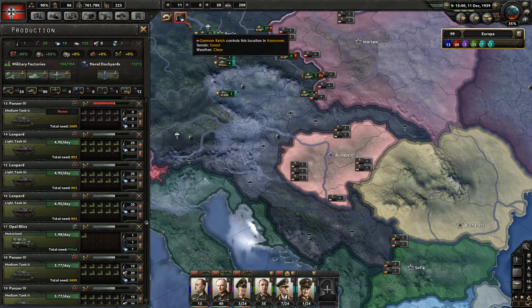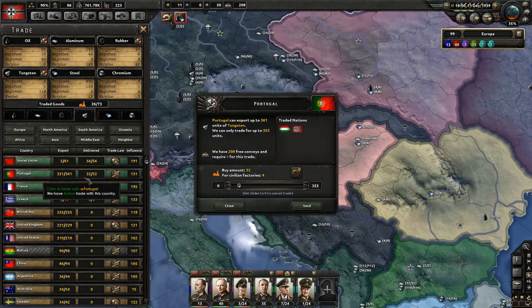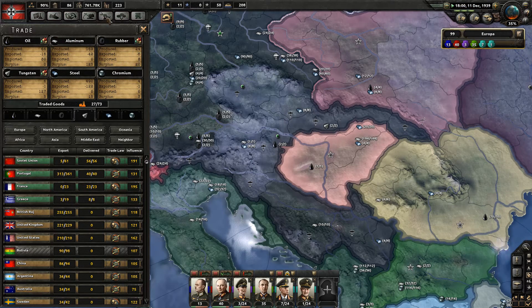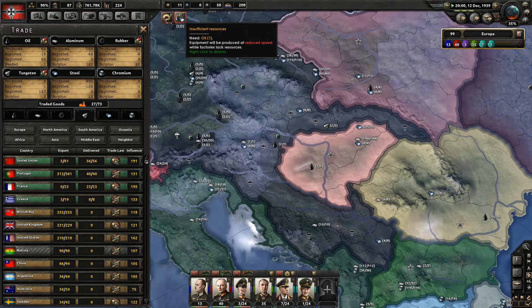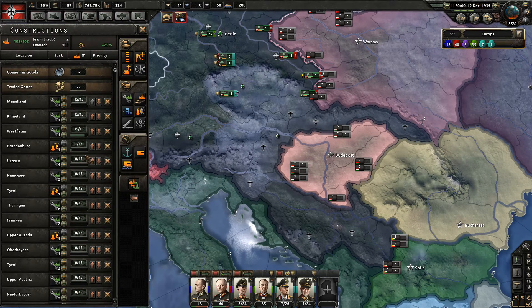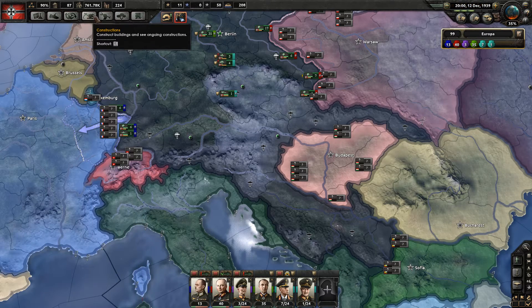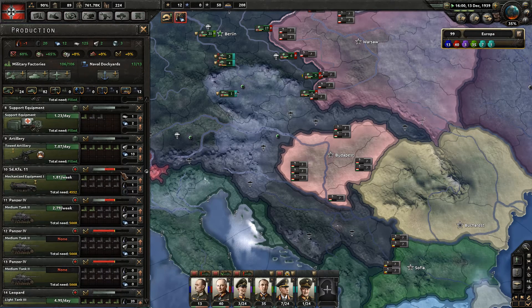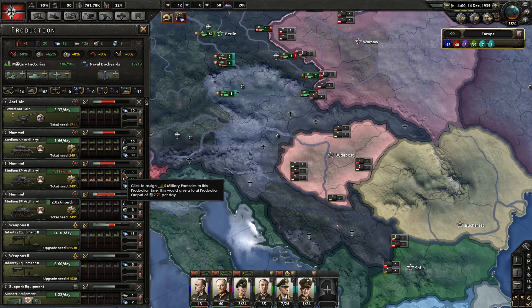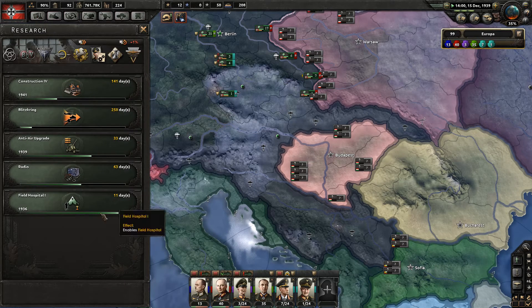We need more resources — more tungsten. Portugal, would you be so kind? When we reach the point where our oil isn't enough anymore — we haven't been producing more synthetic refineries. I'm not going to go after the oil right now; it's not as important. We now have two full production lines of medium self-propelled artillery, and the field hospital is going to be done very soon.